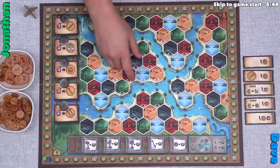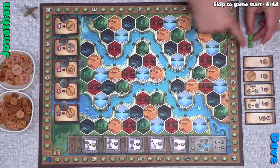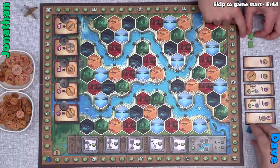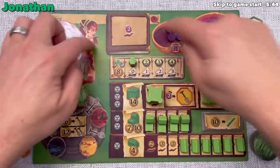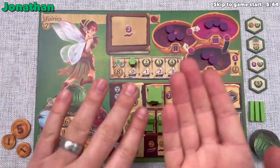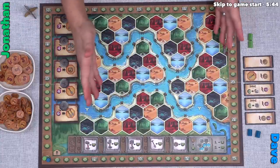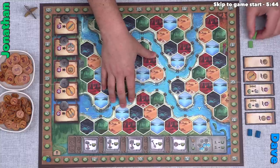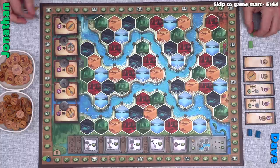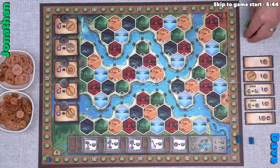Now it's time to start, although we haven't finished setup. We each need to place two of our houses down onto the board — specifically onto the terrain that matches our faction. I'm a green faction going onto forests, and Dave is blue going onto water spots. Each board is double-sided: I am the fairies (green), with druids on the back; Dave is the sea dogs, with water sprites on the back. Each faction has its own asymmetries. I'm the starting player, so I go first, then Dave places one, then Dave places a second, then I place my second.